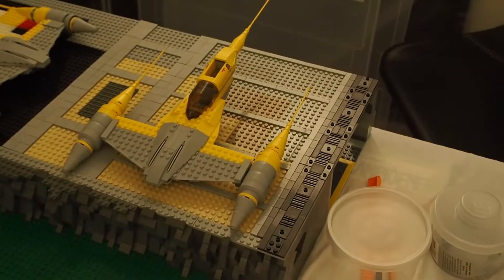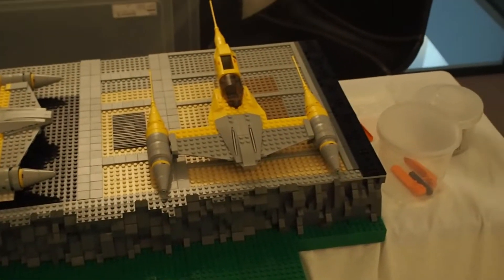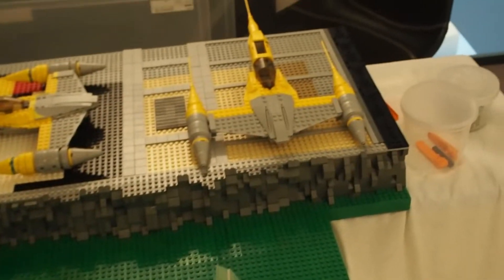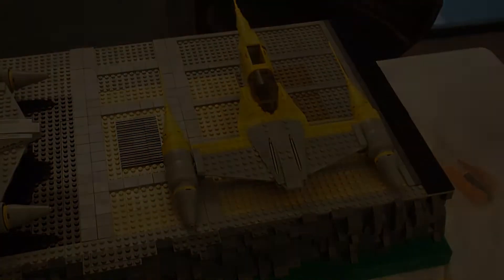That's what I meant with doing just one side — the hangar is just too big to do it in its full size on this MOC. So we're doing just the half of it, one side of the hangar. This is what I've done so far.